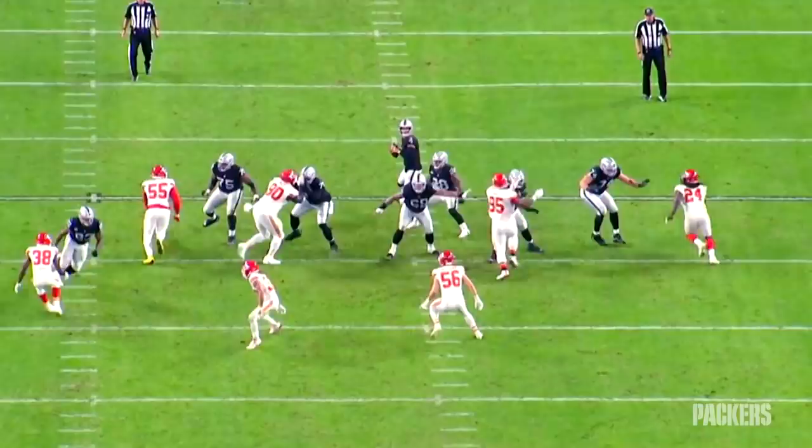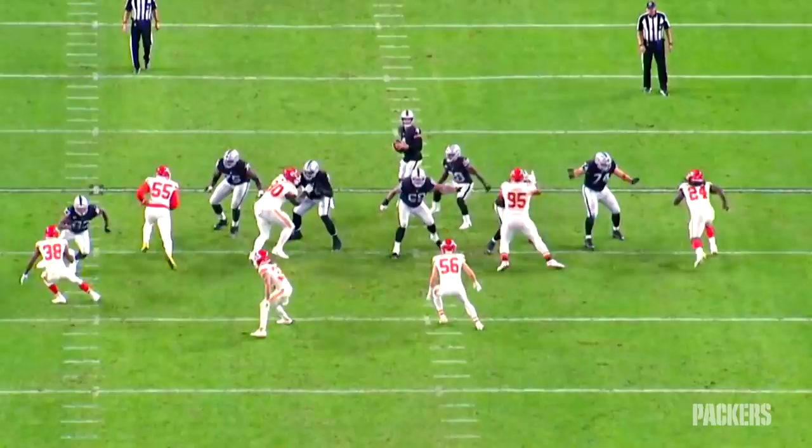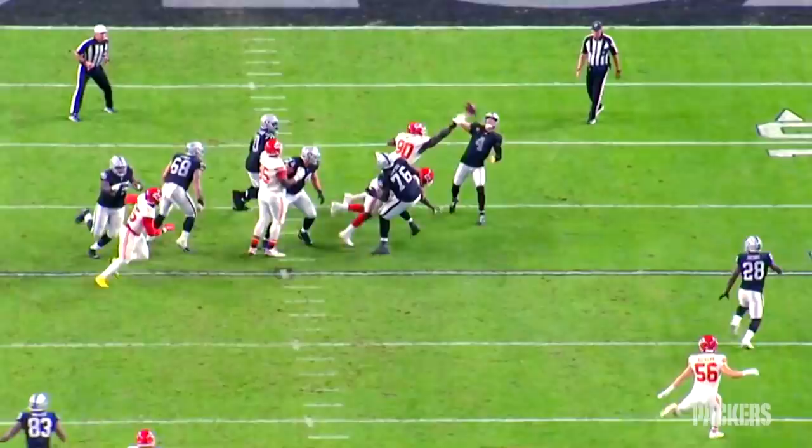Jaron came out of Alabama really raw on the pass rush, but he has learned his lessons well and we can see that right here. First of all he draws the blocker's hands, and then watch his right arm and hand — he rips right through him, squeezes and turns the corner, and Derek Carr is throwing up a prayer.